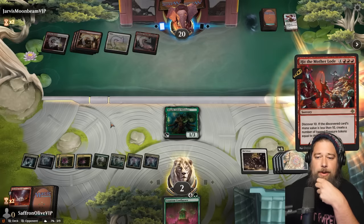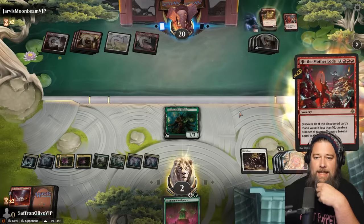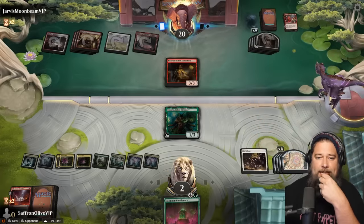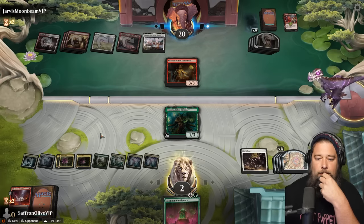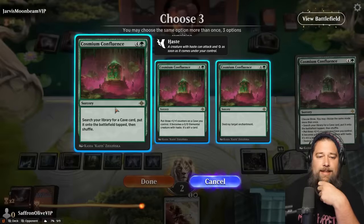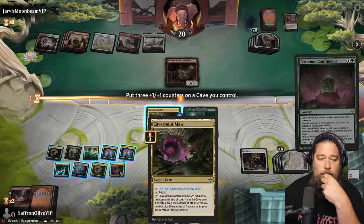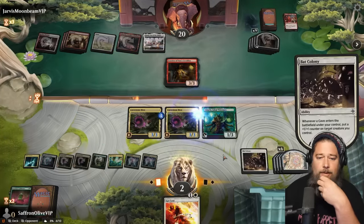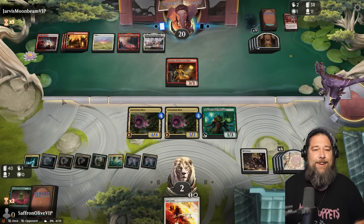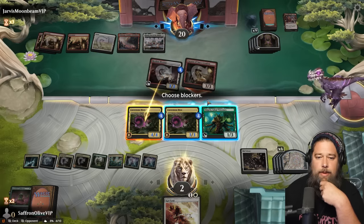Hit the Motherload. Spin it to win it into another Hit the Motherload. Opponent going to make some treasures, going to do it again, and hits the Curator of Sun's Creation. We're not dead. Opponent has a million treasures. We need to kill this, but we don't want to give our opponent a map. Well, let's Confluence — cave, counters, counters. So we'll get a Cavernous Maw, we'll turn on a Cavernous Maw, we'll turn on a Cavernous Maw. Now grow it, pass the turn. We got to wait. What do you have with all your mana, opponent? Hit the Motherload into Hit the Motherload — brutal. We will block and block.